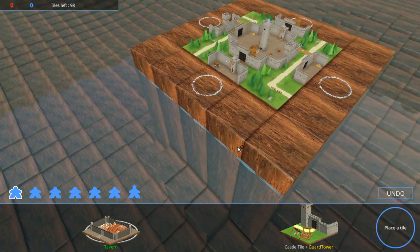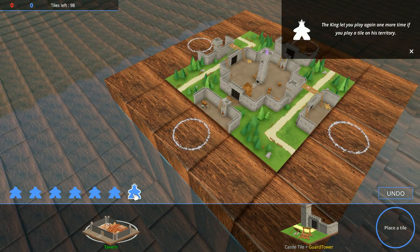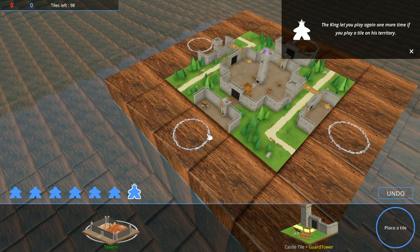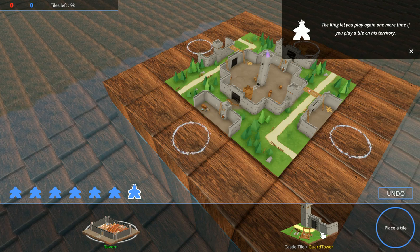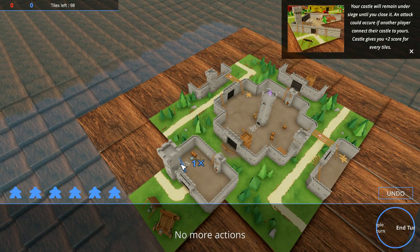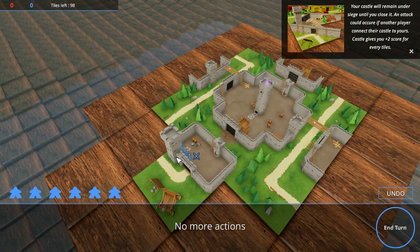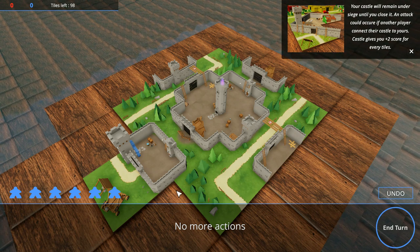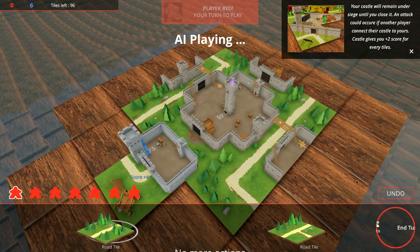You have a set of meeples down here, including a king. The king lets you play again one more time if you play a tile on his territory — that's a cool little feature. So if I were to put a castle down and then a king on top of it, and I completely close this off, whenever you wall off a castle completely you remove all meeples from it and score points.